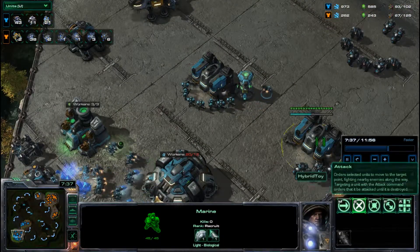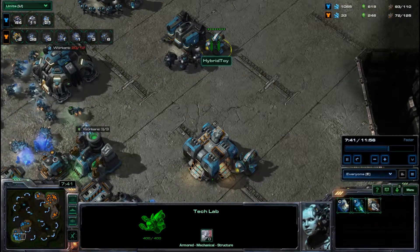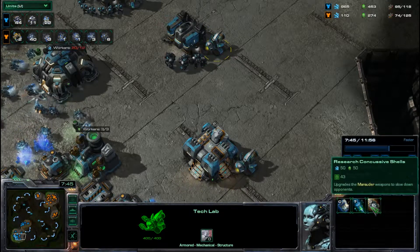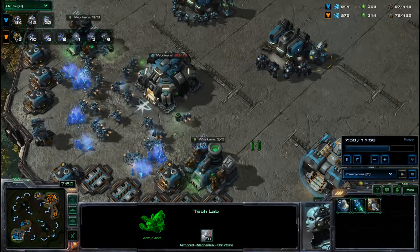Mark has no Combat Shield yet. If he'd gone for Combat Shield and Stim, or even Stim and Concussive Shell, he would have done really well in this fight. We're coming up to about the 8-minute mark and we're going to see a push out fairly soon.